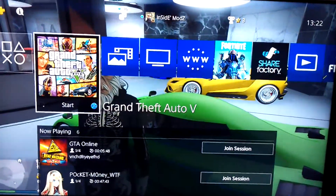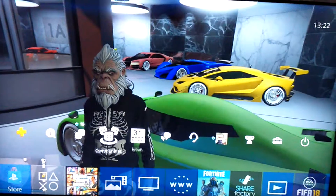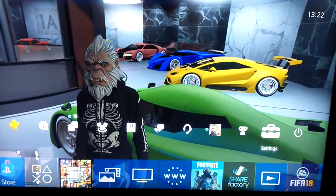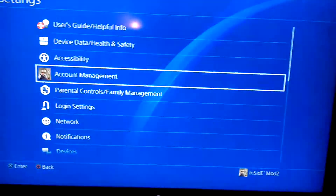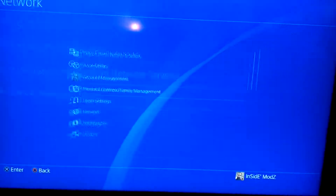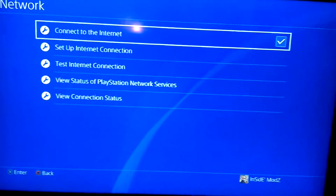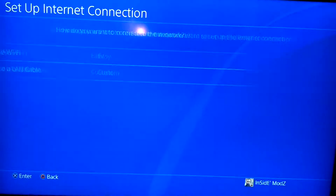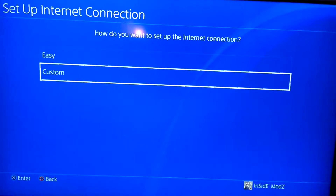This is inside mugs. I'm just going to do the mini glitch again, so I'm going to reset my internet. Go down to internet, go down to test connection, go to Wi-Fi, go to custom.